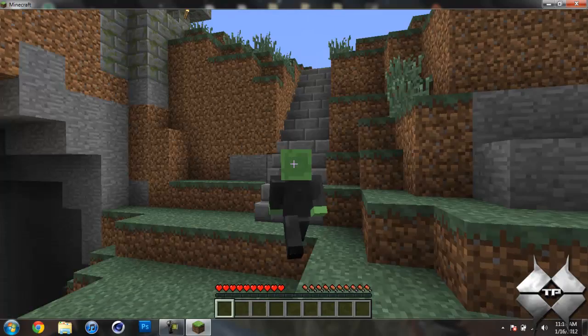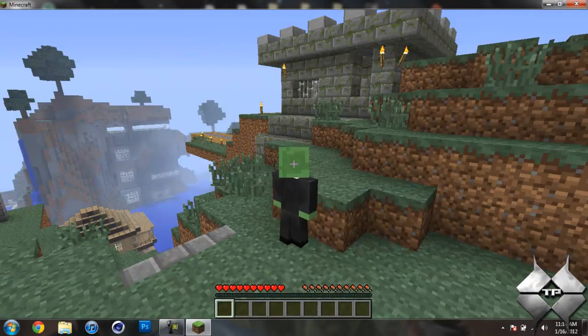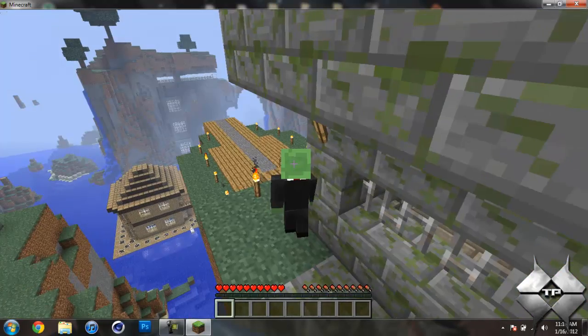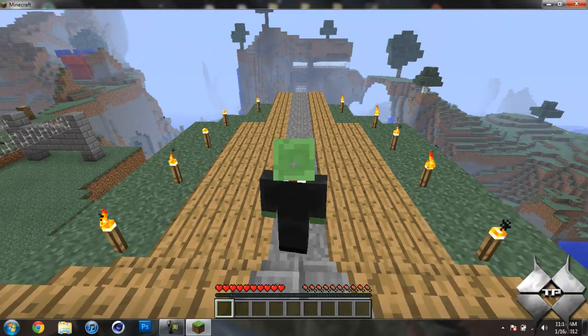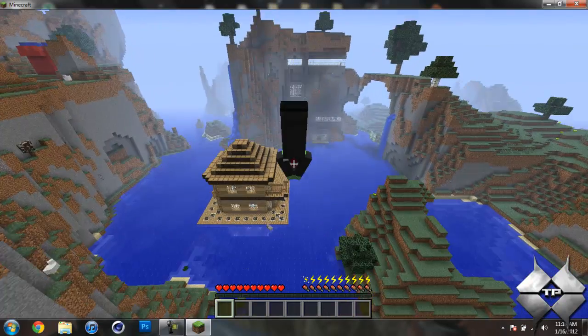Now let me go ahead and show you the diving feature. You can actually dive instead of just jumping off a cliff and falling straight down. To do this, go ahead and hold control, then sprint, then hold shift, and then jump — and there you go, you're diving.